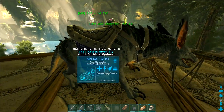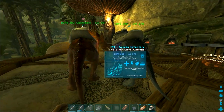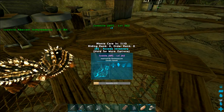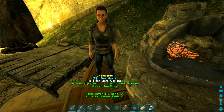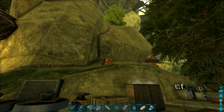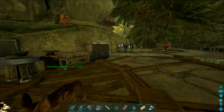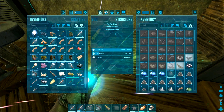Two ravagers are mysteriously missing — I've heard crabs can push tames under the mesh, I don't know if that happened. While looking for them I found a level 174 ravager, so I tamed him up. Now I've got a very high level male and female, and I got my first baby ravager. I started the nanny so they're getting imprinted, and I've got honey there although it's kind of a disaster every time.